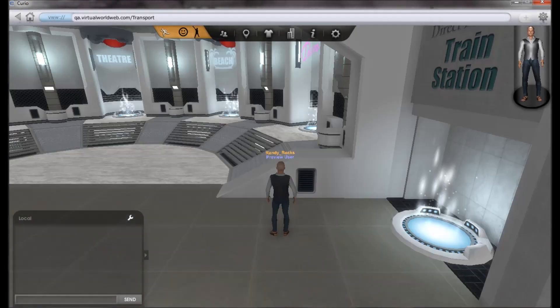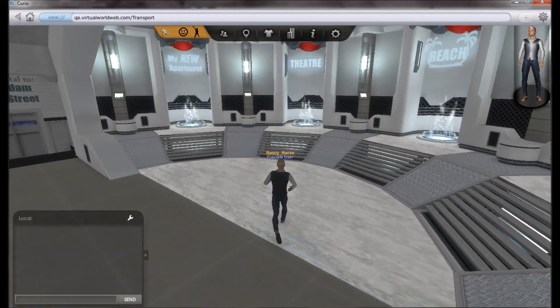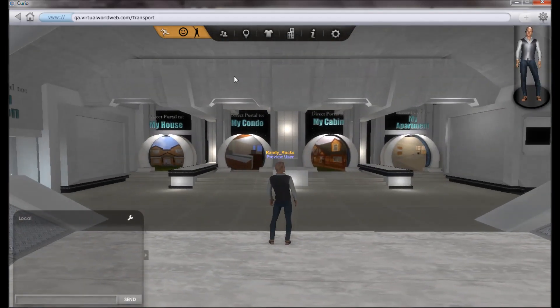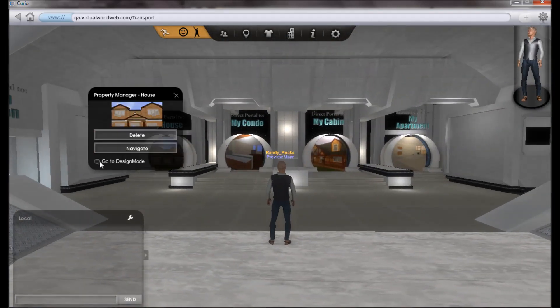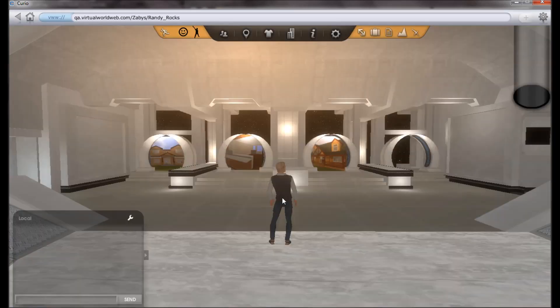G'day guys. Today I'm going to demo the prop list and show you how to move props from within the list. We'll go to design mode and navigate to the house.